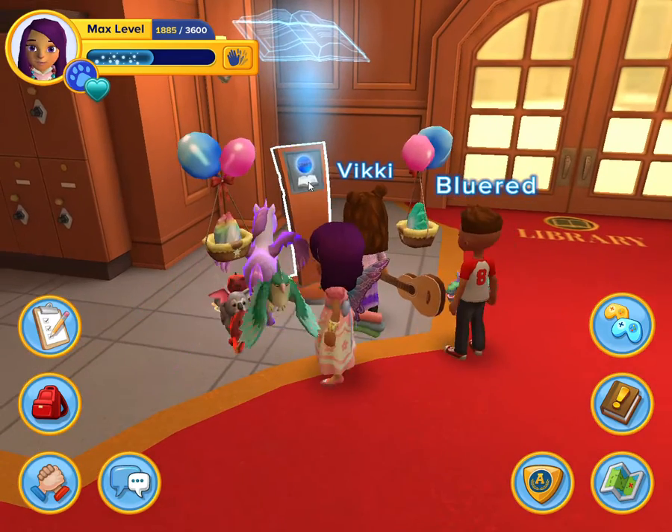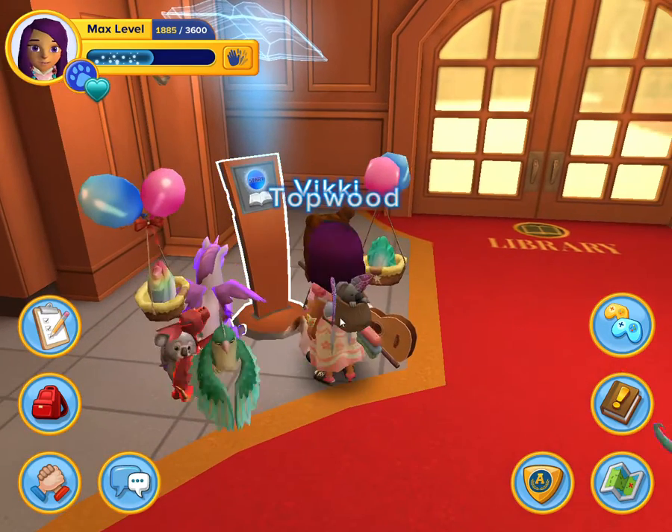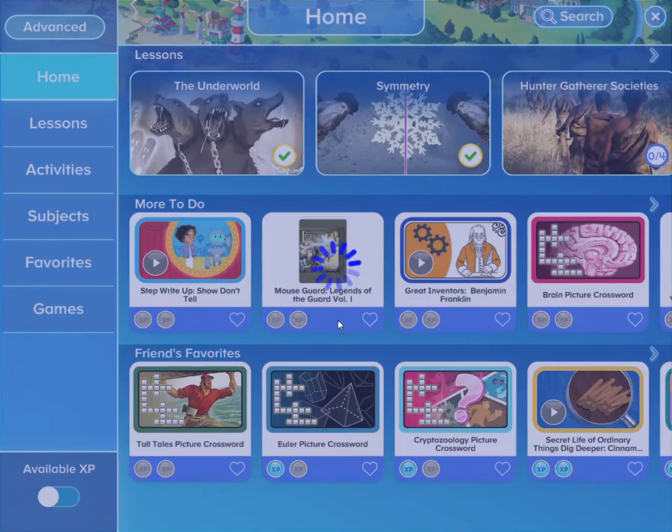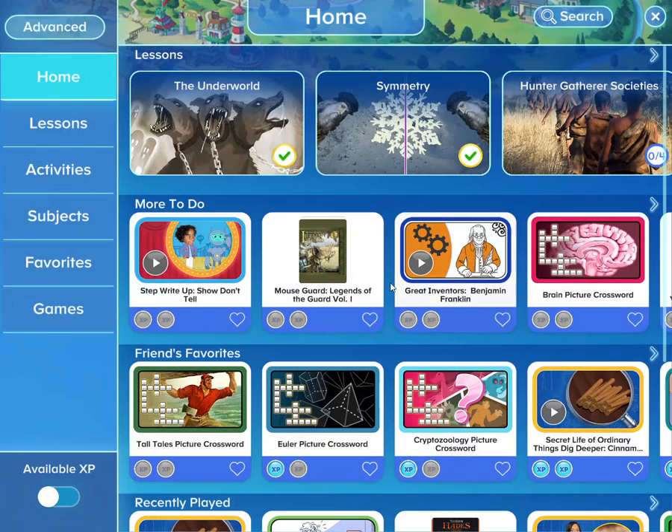You go to this and you click on it. When it's yellow, that means that you can click on it. And then you can do all of these stuff.